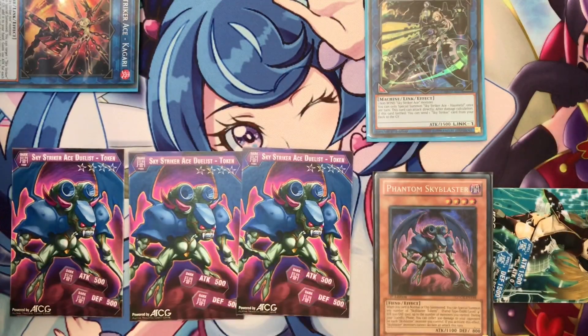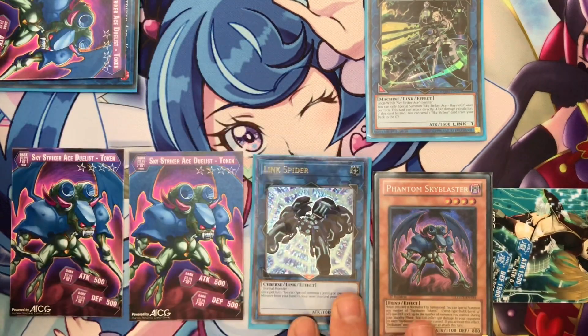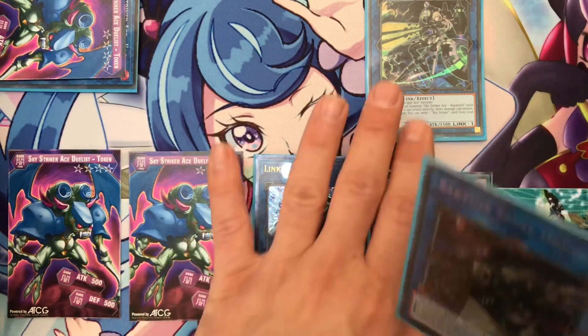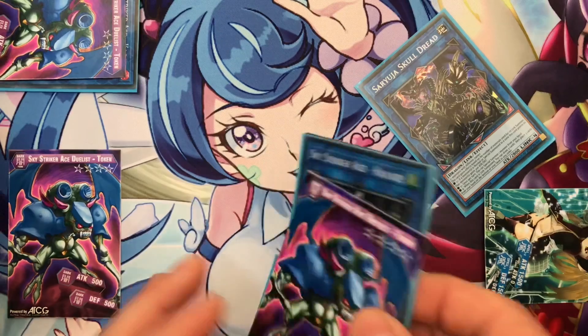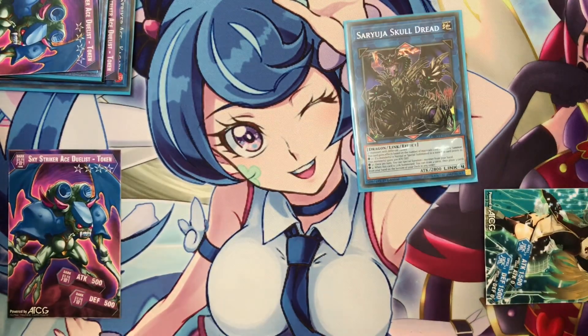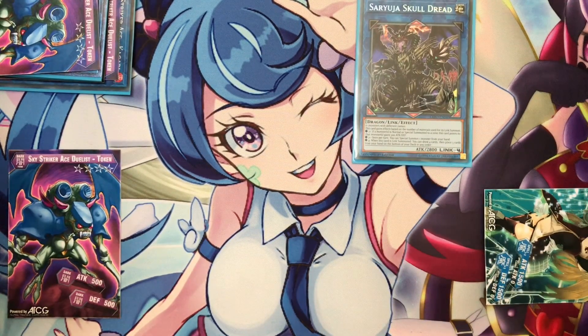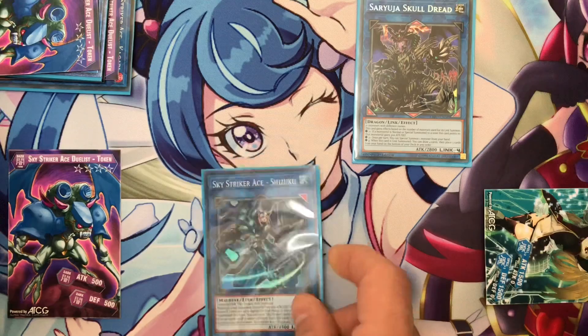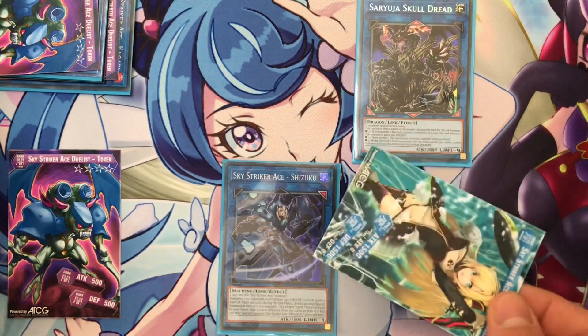You Summon Hayate. You need Hayate to open a space to Special Summon Elix Spider. In this scenario you Tribute your 3 — 1, 2, 3, 4 — monsters to Special Summon Sky Blaster, to draw about 4 cards, return it, and have plus 1 card in your hand. At this point, don't Special Summon Christia yet, because first you have to Special Summon Skystruck Shizuku with the Horrend Road.